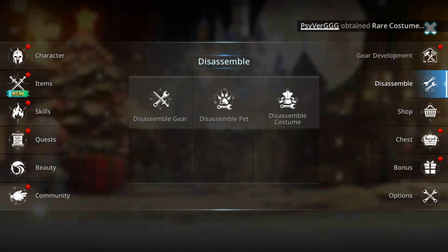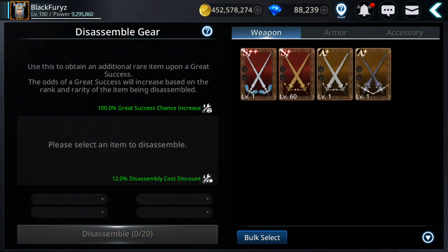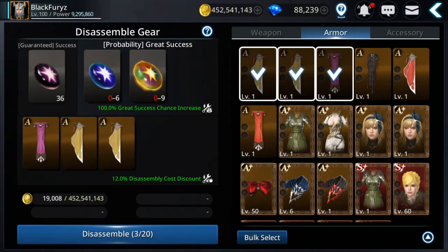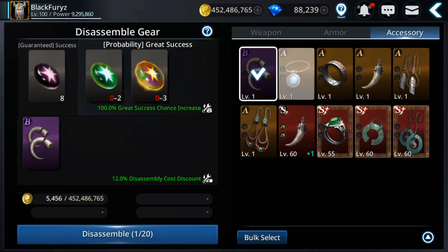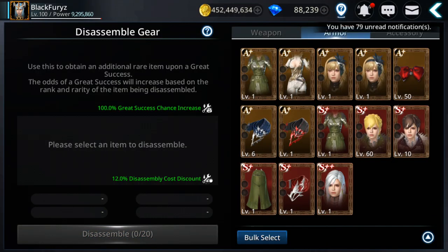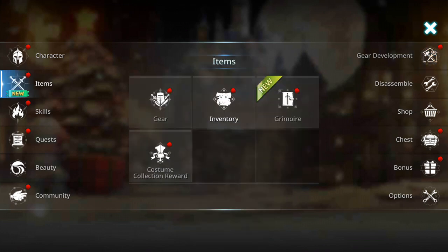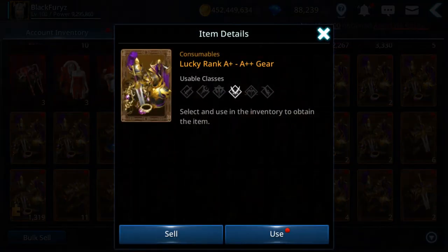Let's go and disassemble some gear because I need to make room and get more shining exterior for gear morphing. Nice, it seems it drops a lot more than before. Let me see how many I got, if I have enough. Let me open more gear — I have plenty in here I didn't open. This is for my class.